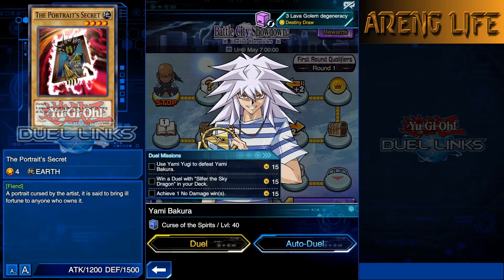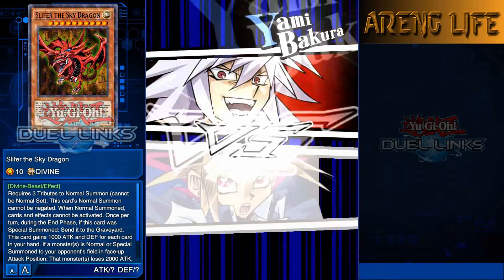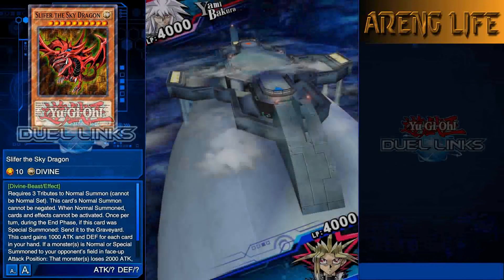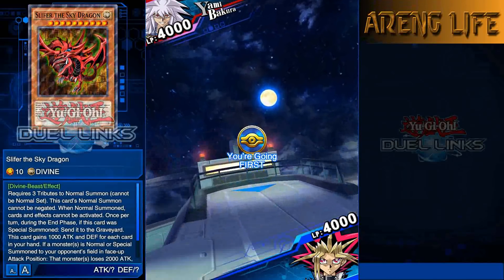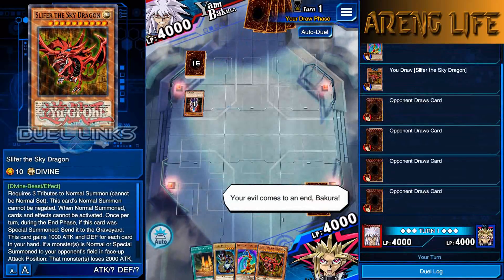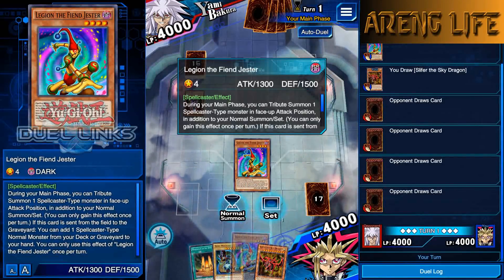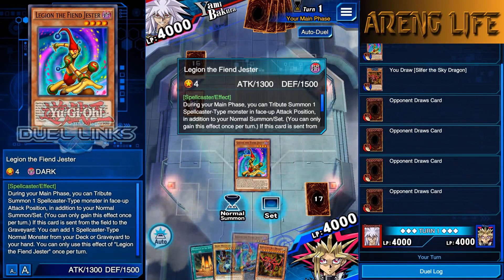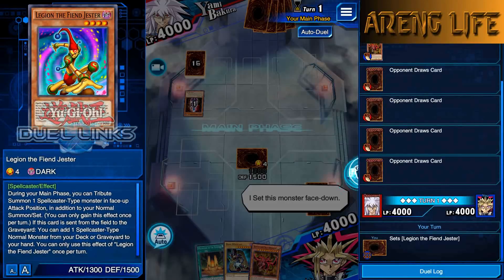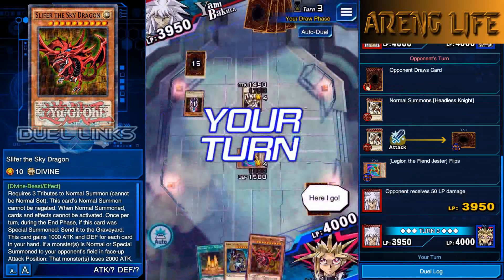I used to really love this deck so let's go with it for the Yugi duels to get as many gems as possible. We're on top of the blimp - that's where the tournament was held in the anime, pretty cool! Bakura has the Destiny Board of Doom skill and Necrofear. I drew Slifer already. I set Legion the Fiend Jester and pass - I don't want to go for Mausoleum yet. We actually survived his Destiny Board setup.